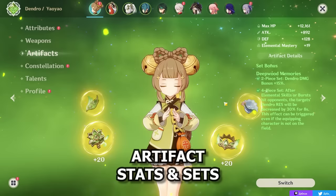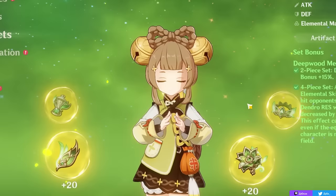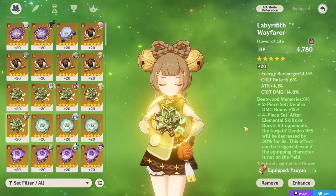Now moving on, how do you actually want to build your Yaoyao? First things first, I need to make it very clear that she has a ton of different ways to be built artifact stat-wise, depending on what team you want to use her in and what your actual goal is — whether you want to heal as much as you can, deal the most reaction damage, and so on. We're going to cover all of that starting with artifact stats, then moving on to sets, and then weapons.